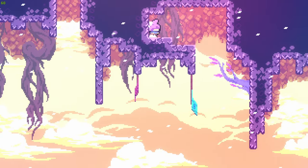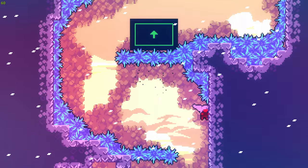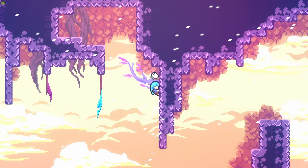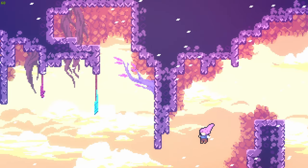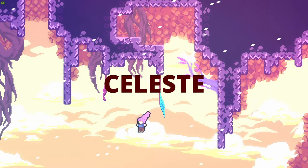Celeste has three main techniques: jumping, climbing, and most importantly for this speedrun, dashing. Oh wait, did I say three? I meant 87! Because I didn't want to waste my entire next month on learning all of this stuff, I decided to give myself one hour to learn how to speedrun Celeste.